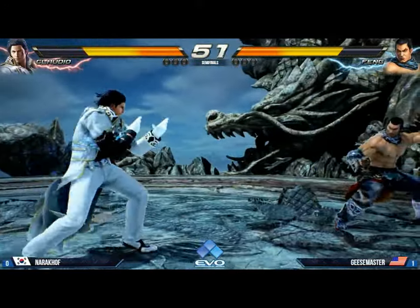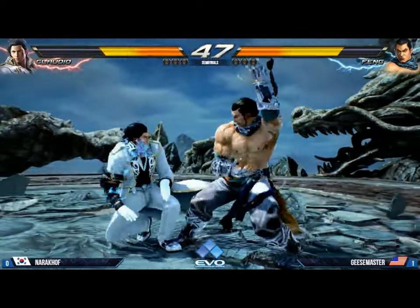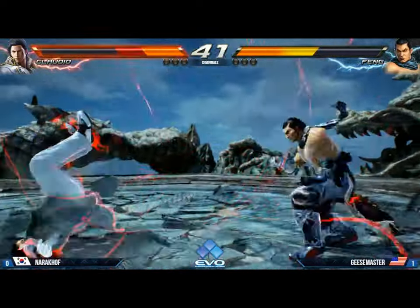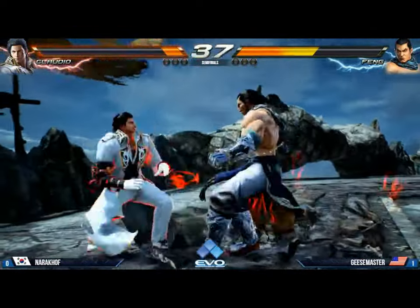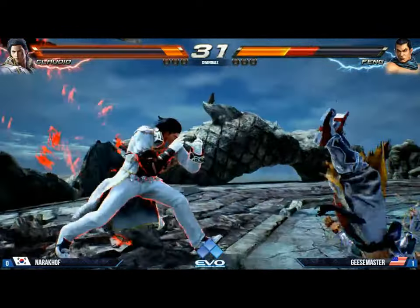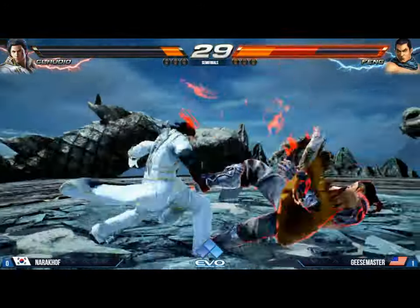He's blocking those low moves. It's going to come to a time where he's going to have to rely on the hopkicks and a lot of the crazy moves that Claudio has. Good block. That is not a natural combo. There's the hopkick — not going to quite kill, but here's the wake-up. What a block — that's only minus 11 or 12 I think. The hopkick right through the grab. He goes for the super — not quite going to kill.